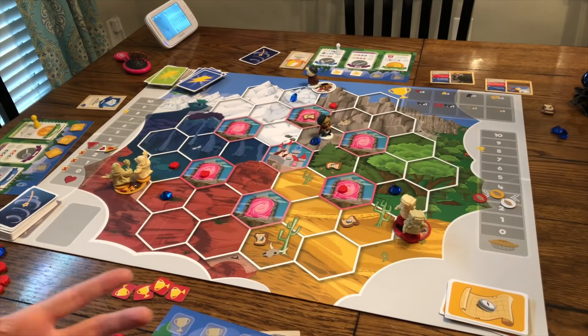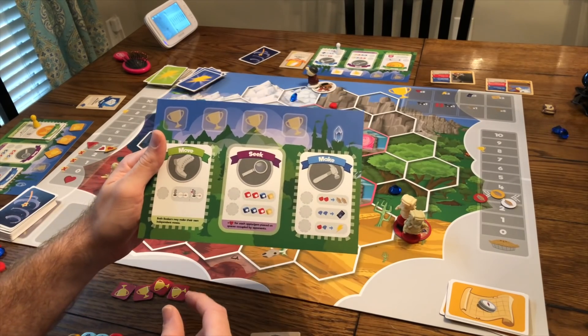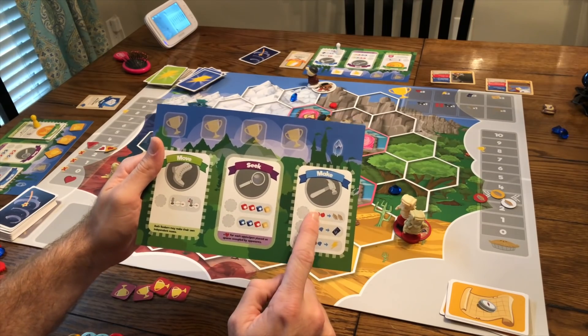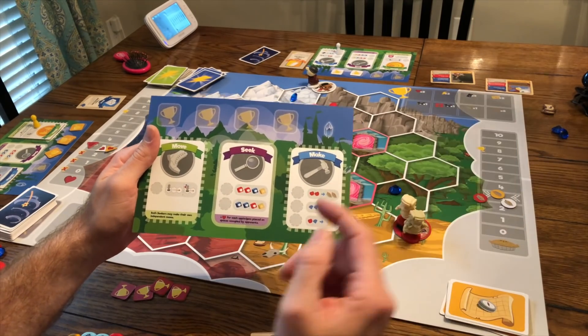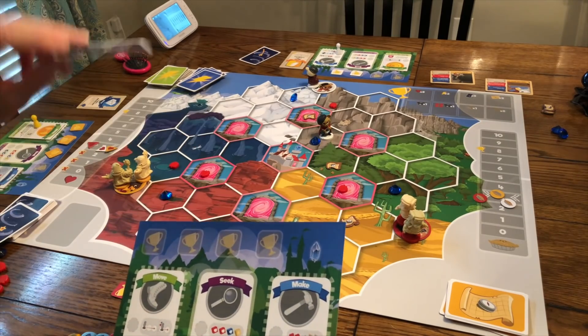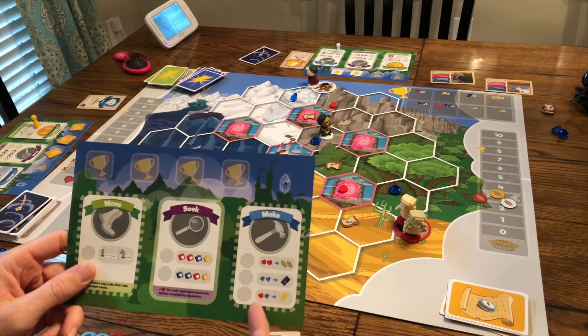One downside of giving resources to opponents via seek is that you're setting them up too. The other main action is make: you can turn two apples into two pies, raising the pie track, or turn two crystals into a spell card — having three spell cards earns you a trophy.